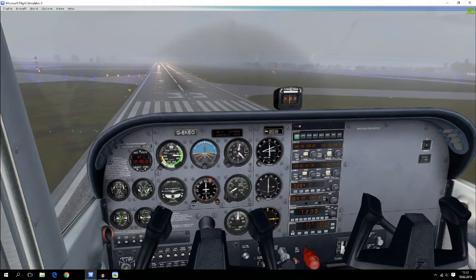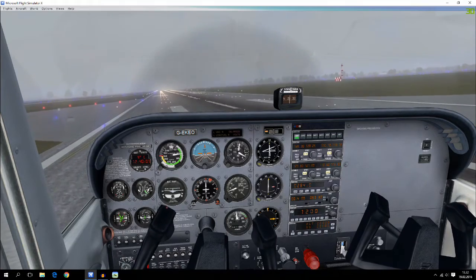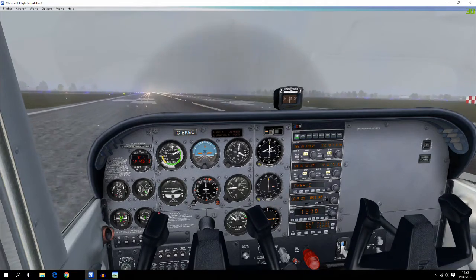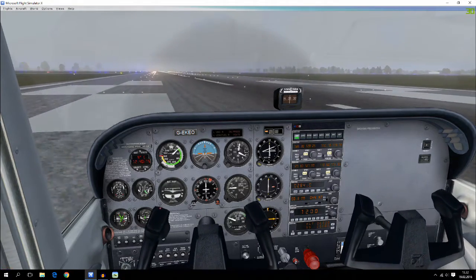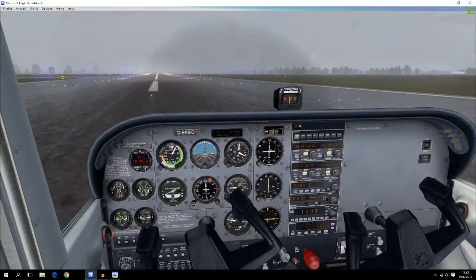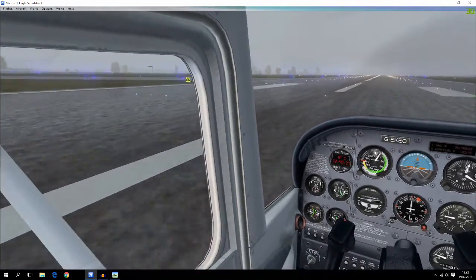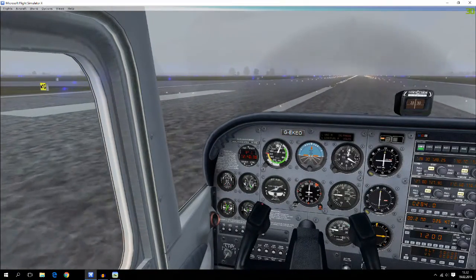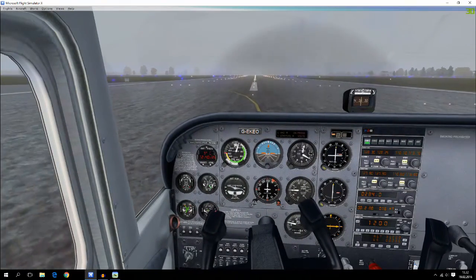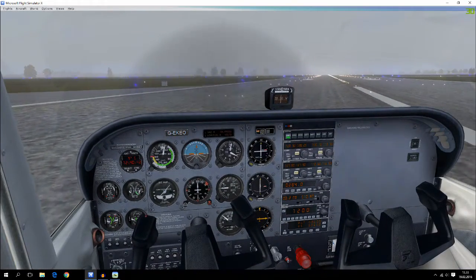We are now at Echo Golf Bravo Bravo, Birmingham — it's a pretty long runway so you don't have to touch down right at the start. Oh, that was a bad flare — but we are down! Not the best landing you have ever seen, but it was a pretty nice ILS approach. The most important thing is that we made it down. I'll just go and taxi and park this Cessna. Hopefully you learned something new — if you did, give it a thumbs up and I'll see you in my next video. Bye!